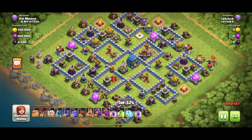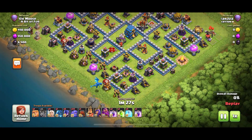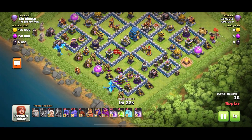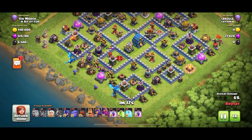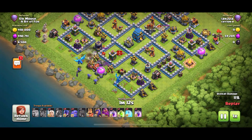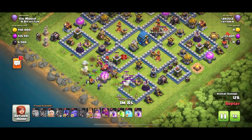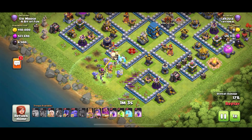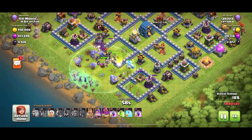Who have we got here? We've got giants, balloons, healers, dragons, witches, bowlers - a bit of everything. On the left and right we've got the E-Drex, with giants strolling in, then some bowlers. In goes the wrecker nice and early, which I think you shouldn't do because the Queen has targeted that wrecker and it is getting wrecked. The wrecker is down and this attack is already in danger of failing - who is going to take down the town hall? The Eagle Artillery has just been activated.